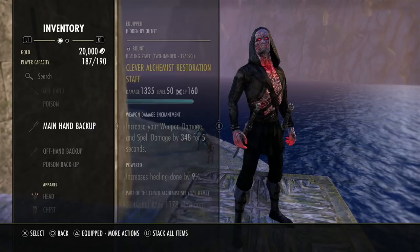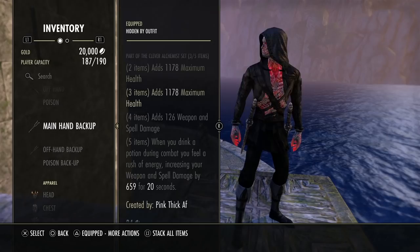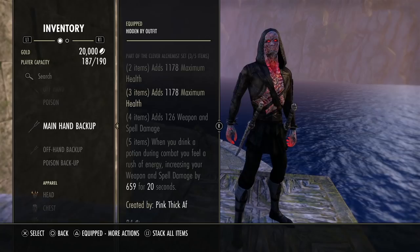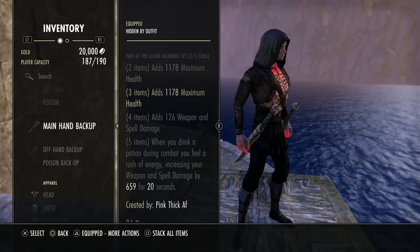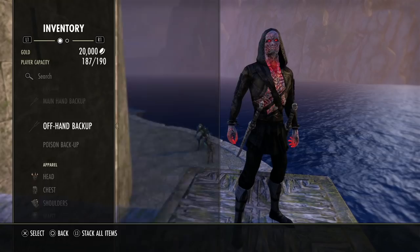Clever Alchemist is just a no-brainer on the Magblade. You have plenty of sustain. Clever Alchemist is just fine — you could even drop some of the sustain to get a little more damage. Basically, when you pop a potion on your back bar, you gain a rush of energy giving you 659 weapon and spell damage — more if it's gold. This is one of the best back bar sets in the game.